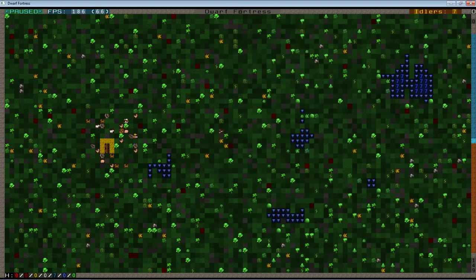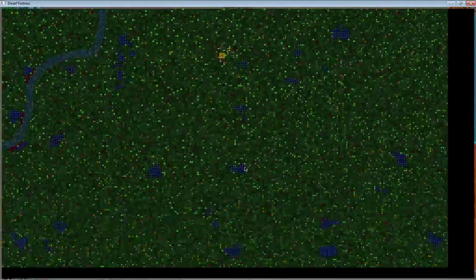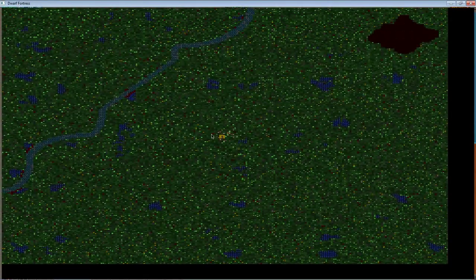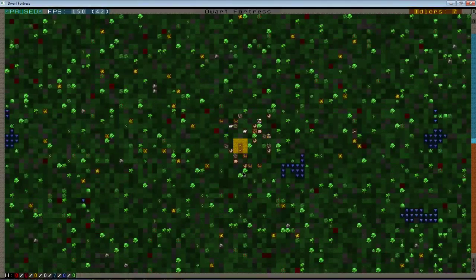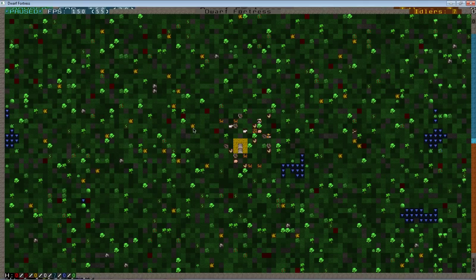We'll skip past that screen and come up to the actual embark. I'll give you an overview of the area we're embarking in. This is our wagon combined with surrounding dwarves, birds, pigs. This pit-looking hole up here is the volcano mouth. This light blue strand is our brook. These darker blue spots are ponds on the surface. Here's a dwarf miner, a dwarf mason, trees, various types of shrubs. I'm using the Phoebus tile set — those of you familiar only with ASCII might find this a little weird at first.